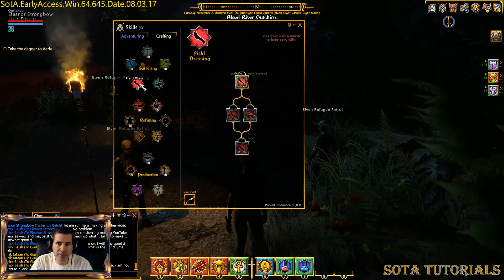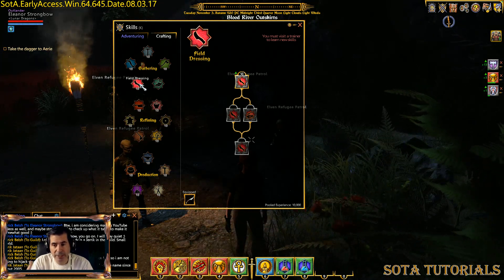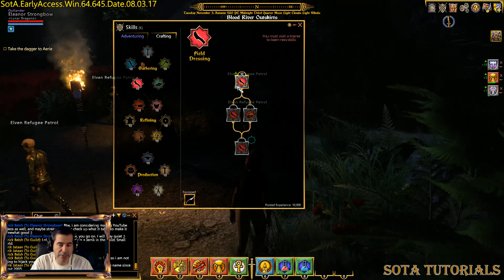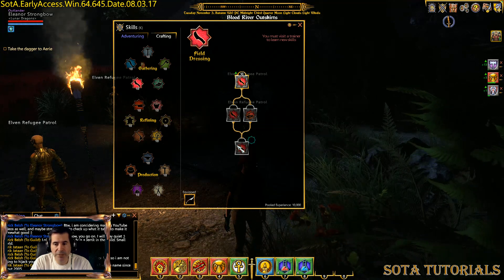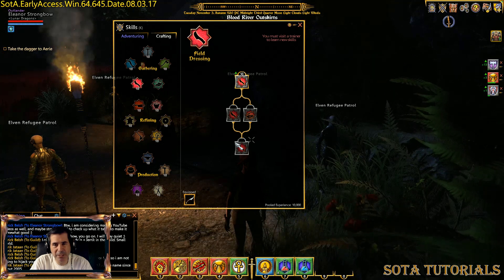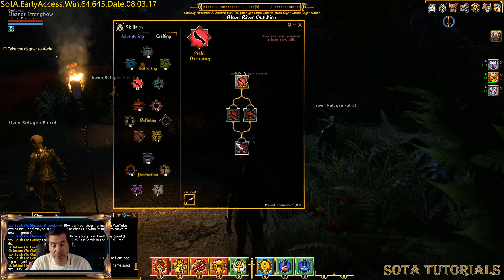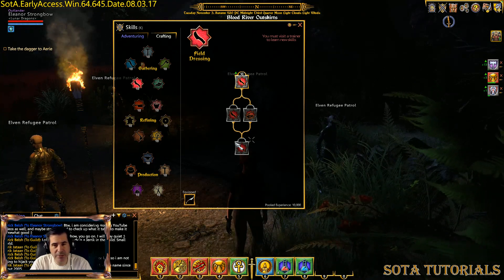This one is Field Dressing — skinning. Kill a bear, skin the bear. Same setup. You can get animal hides and carcasses for cooking. Animal hides are for making leather. You can get Meticulous down here too. They don't sell as well as ore or wood — you're not going to make a lot of money on it. If you're going to be crafting, you need the animal hides for yourself, but for pure money-making it's wood and then ore.